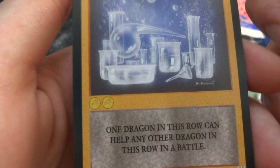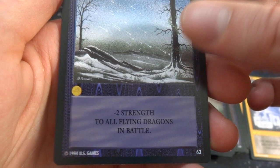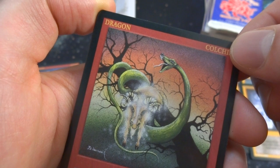Got a Magic Potion treasure — look at all these crazy beakers and bubbles; something's going on. One dragon in the row can help any other dragon in the row in a battle. Two gold. Got a Hail Storm — negative two strength to all flying dragons on the battlefield. Got a Colchis — strength one, looks like it has a ram in a tree and it's eating it; almost looks like a snake. Got another Marina duplicate.